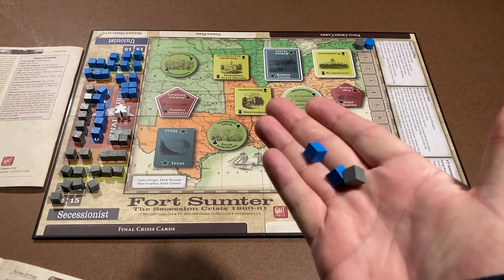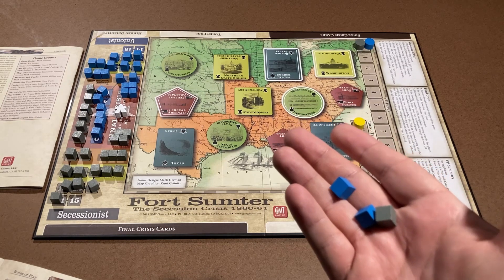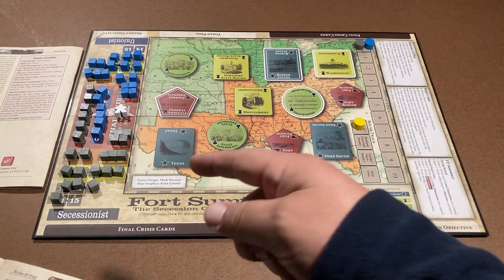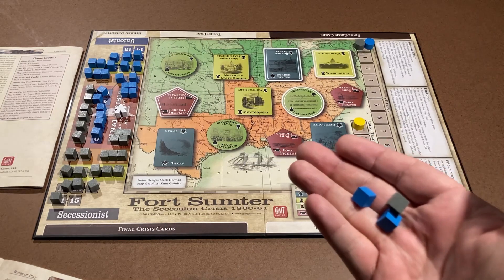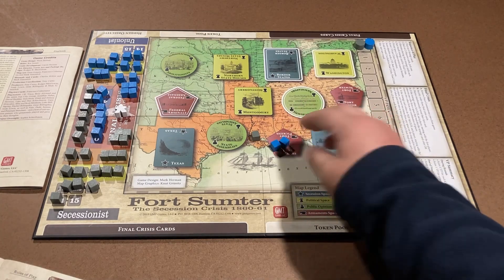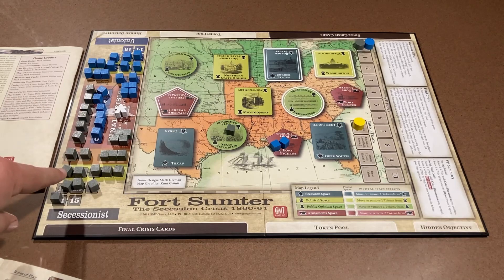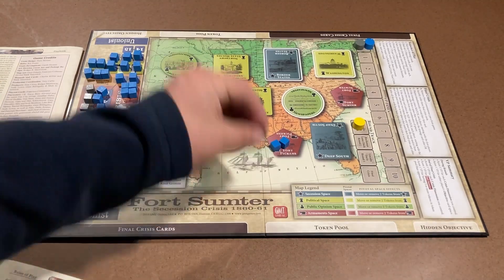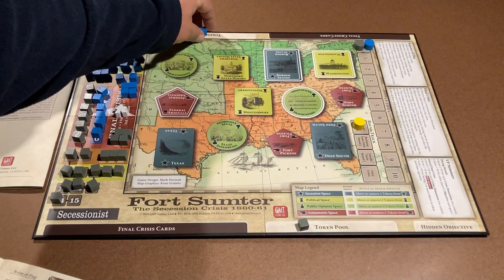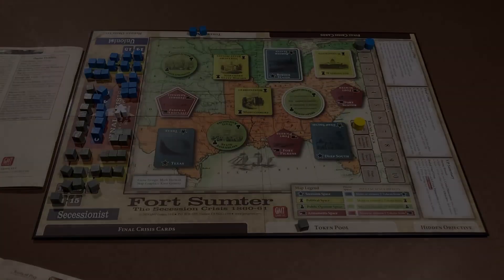Finally, we have political capital tokens — colored wooden pieces used to indicate political influence in a space. These tokens begin on the crisis track. Once removed from the crisis track, they cycle between the player's token pool and the map spaces, but they never go back to the track. The gray area is the secessionist token pool; the blue area is the unionist token pool.